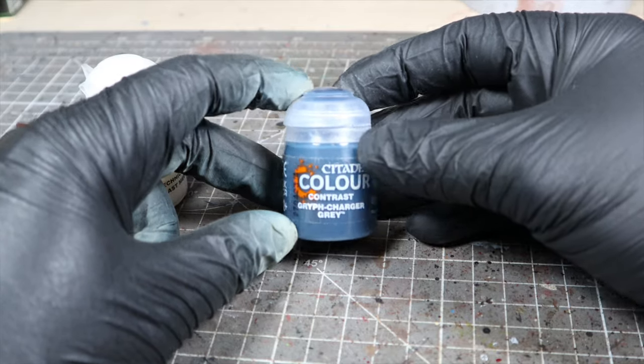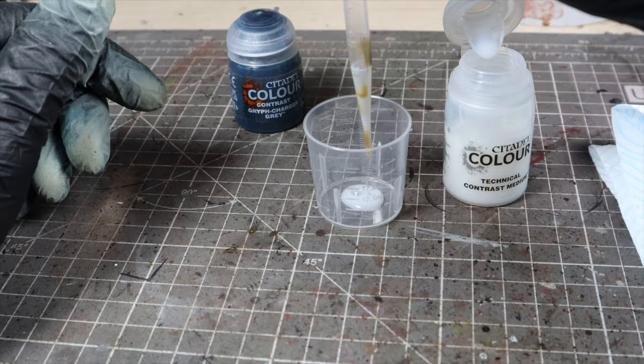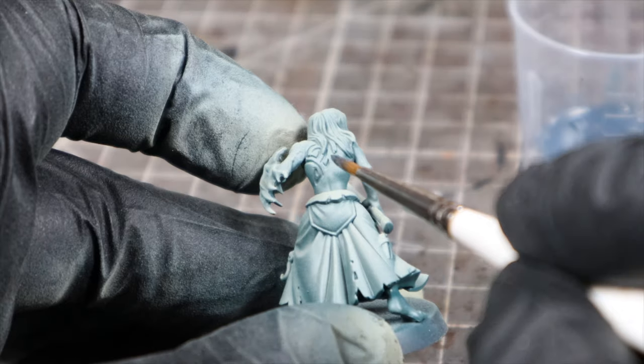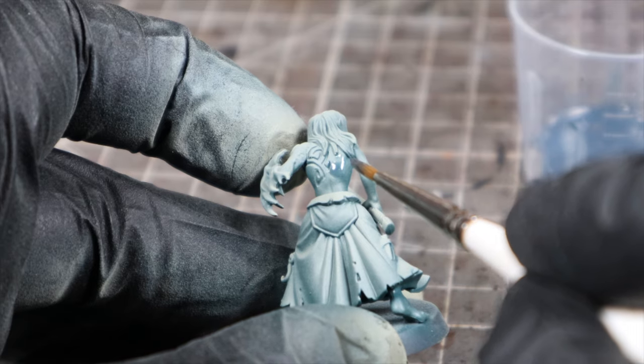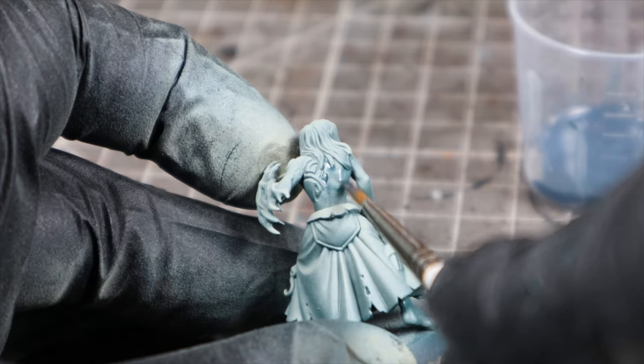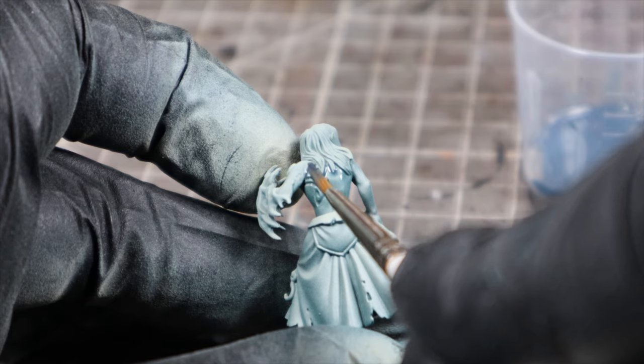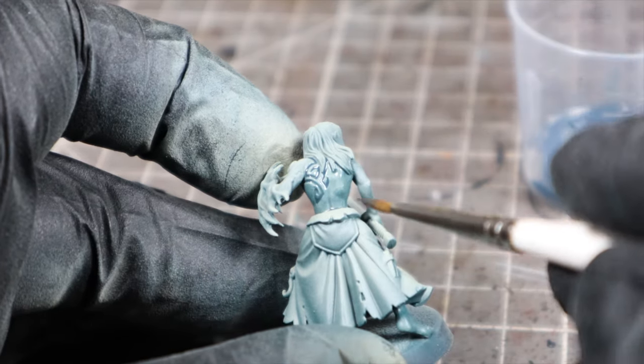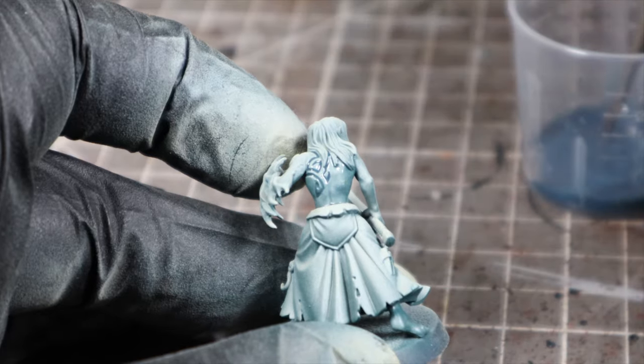Next up, I'm going to give all of the skin a wash with some Griff Charger Grey, mixed about one to one with Contrast Medium. This is one of my favorite techniques at the moment — it creates a really nice finish with a unifying tint across the whole area, from the highlights into the shadows. Mandrakes are living shadows, and able to transport their bodies through shadows across space, which they can also do in the tabletop Kill Team rules, which is pretty cool.